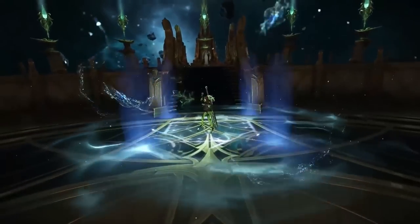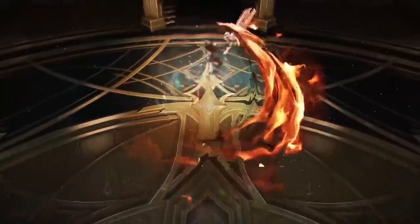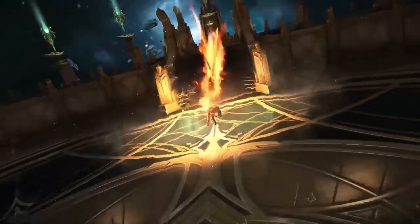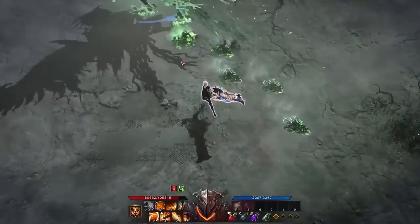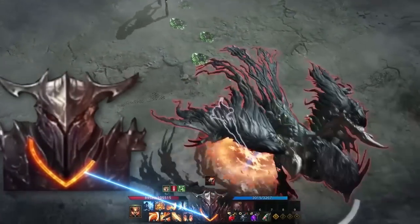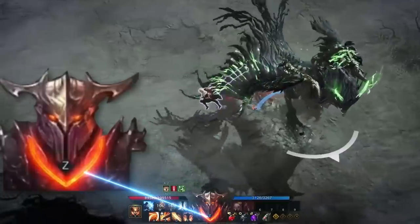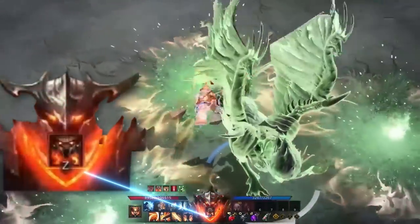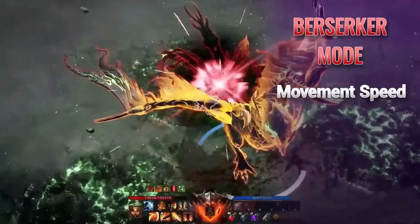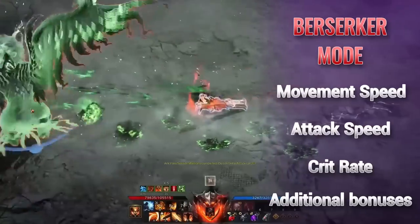Slayer is a recent class that has become a favorite of mine that I'm currently playing a lot. She is a female version of the Berserker class who wields a greatsword. This class's unique attribute is the Fury Meter. Just like the male Berserker class, this meter fills up as you land attacks on your foes. When this meter is full, you can unleash your Rage and enter Berserker mode. You will gain additional movement speed, attack speed, crit rate, and additional bonuses based on class engravings.